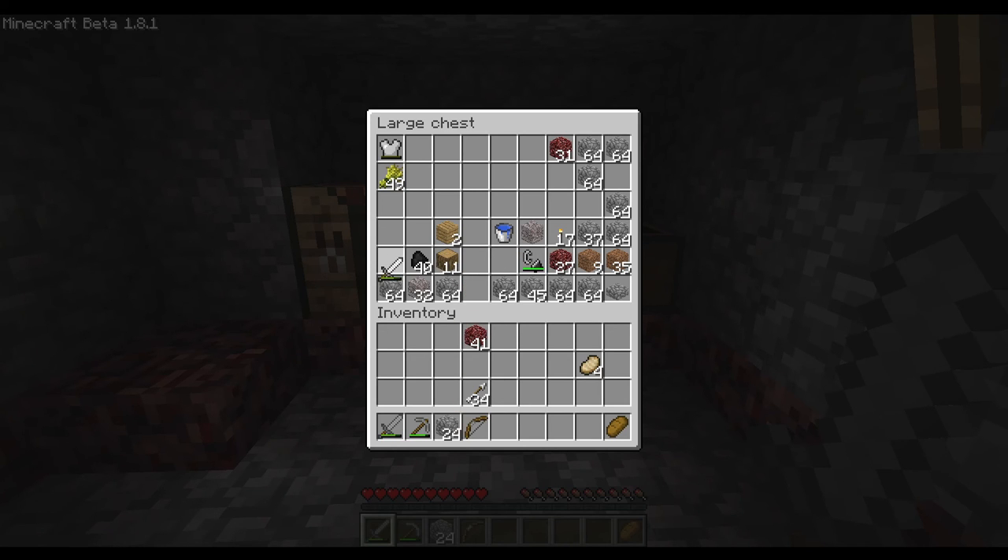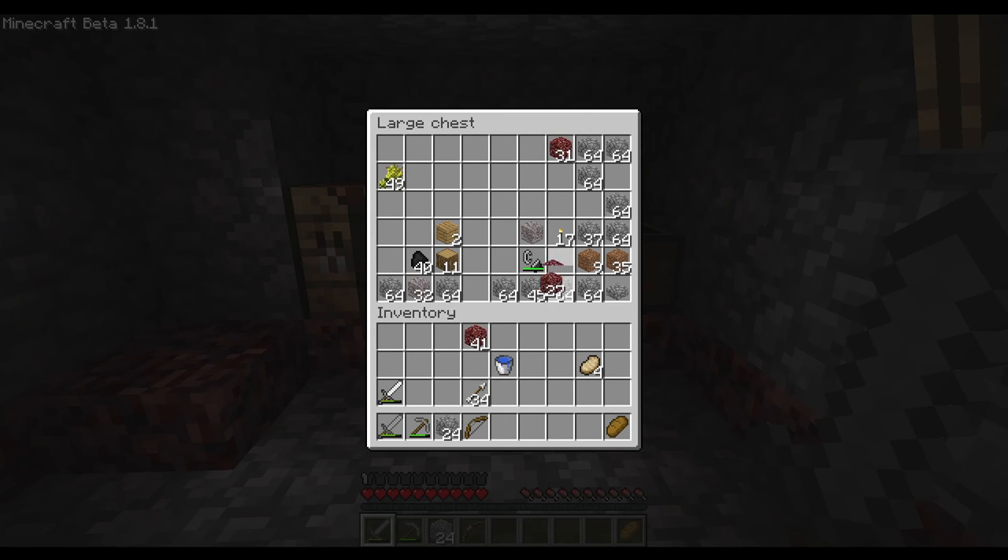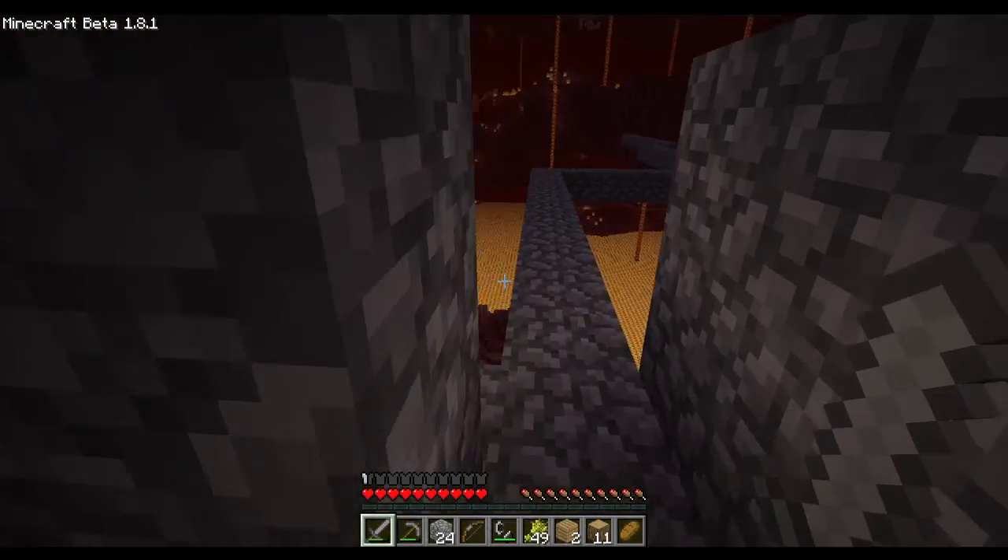So we're gonna grab all my stuff and get out of here. My iron chestplate is almost gone. Let's leave some of the stuff here. Let's get out of here, really quickly. Get back to the overworld.